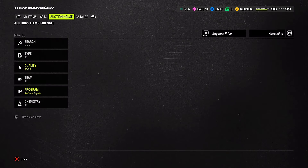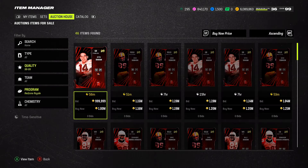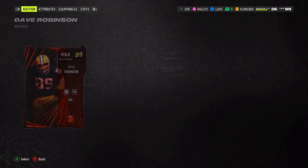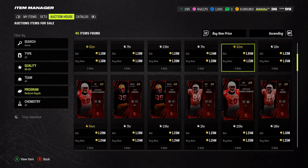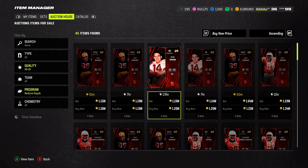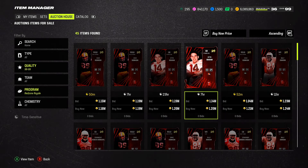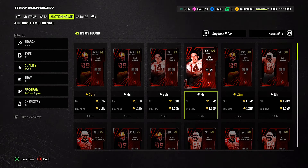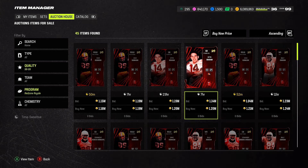Look — someone just bought this card for literally almost 1.2 million coins, and another card is listed for a million. The guy paid over an extra close to 200k in coins. That's overpriced. You could get them for less than a million coins — definitely within 900k to a little bit lower than 900k if you're patient. Some people are just in a hurry and don't care, they just want to get it done. But me, I'm going to wait a little bit to make sure I don't get something overpriced.